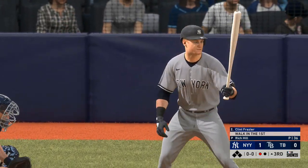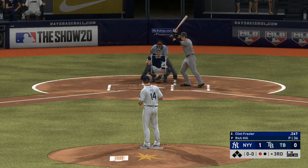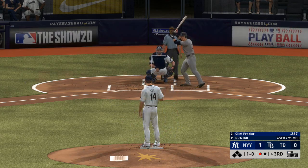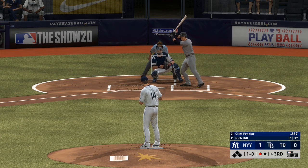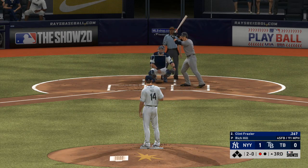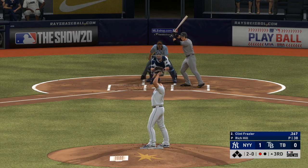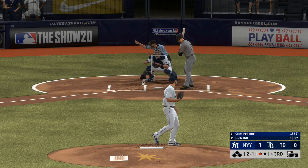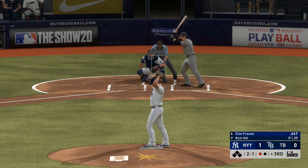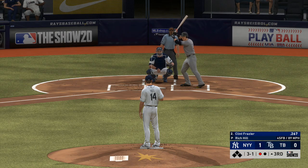To the plate now, the designated hitter Clint Frazier — he drew a base on balls his first time up. And this one's too far inside — ball two. Looks like this guy's afraid to throw the ball in the strike zone — gave up that home run earlier in the inning, needs to get back to being aggressive. Fastball taken but that gets the zone for a strike. And he can't catch the corner, so he's behind three and one.